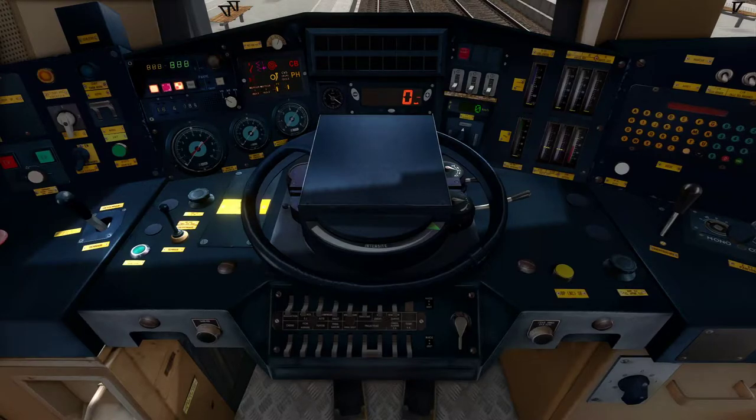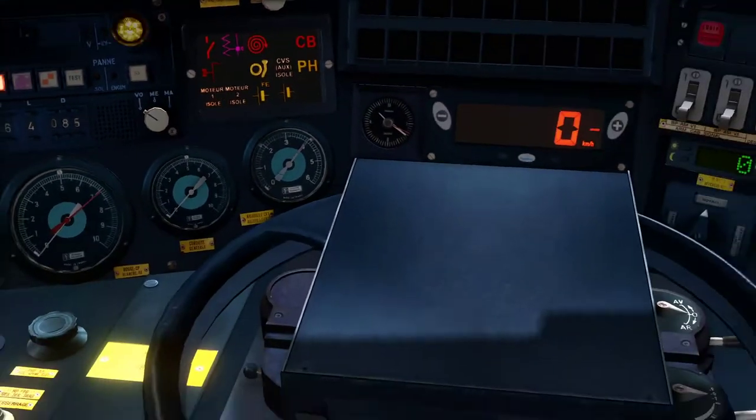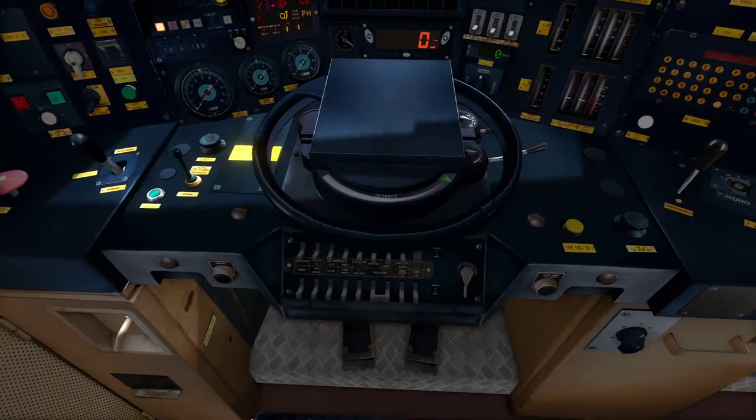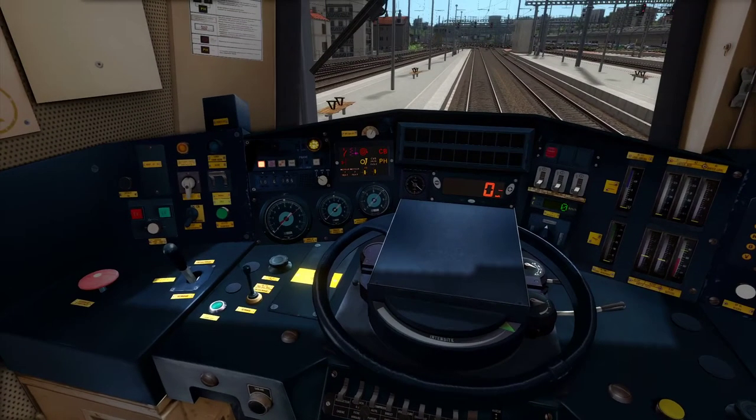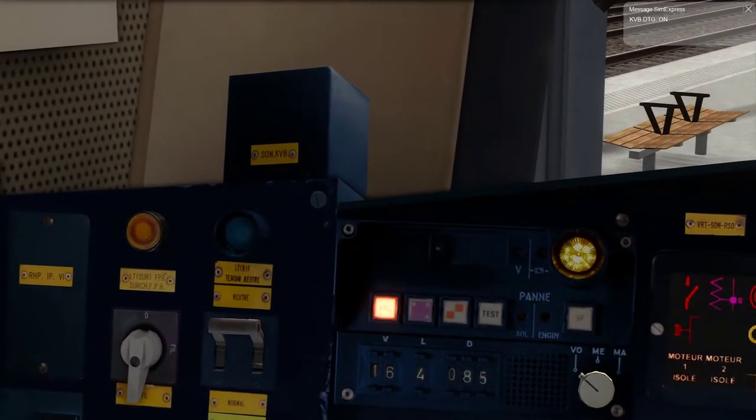Right, once you have completed that self-test, everything should stop flashing everywhere except for that. In order to drive this loco, you should have a keyboard with a number pad. So the next thing we want to do before continuing is on your number pad, press the minus key once - that's going to turn on KVB, which is this safety system over here.